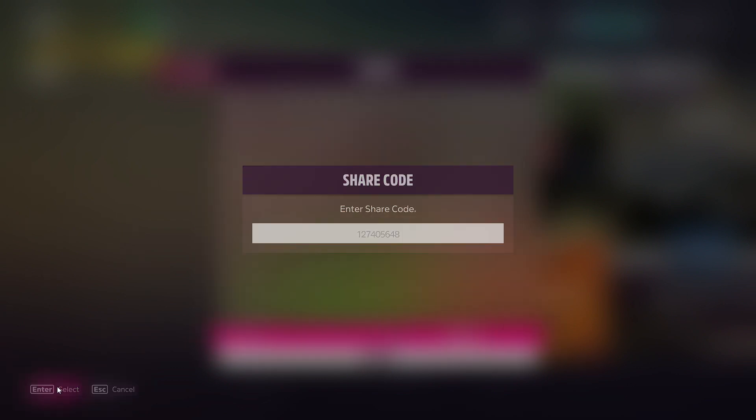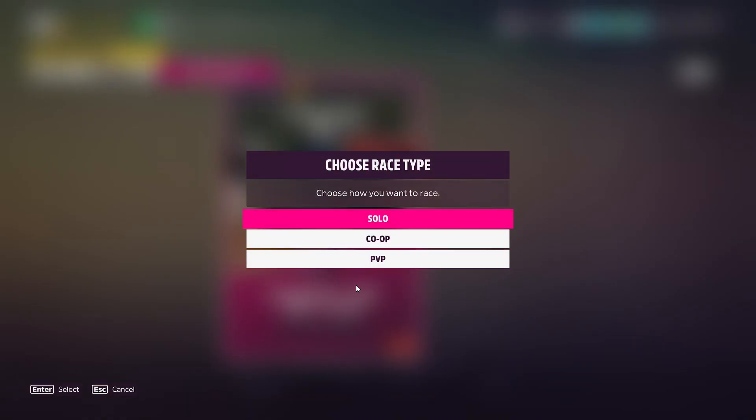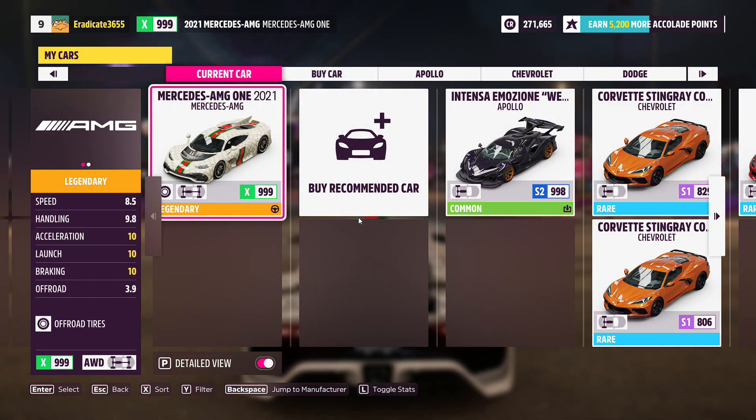I'm simply setting up a 15 lap race, and after you put the code in, simply select the blueprint. You will need to select a car, and I recommend picking a car that is decently fast — anything 200 kilometers an hour plus is good. You also want a car with good handling. It's also important to note that you should go to your car mastery and use your skill points to upgrade the skills for anything that gives you additional XP.